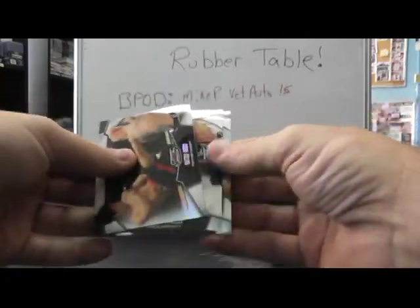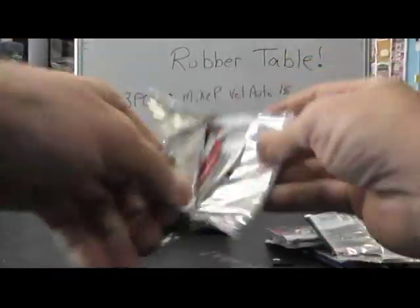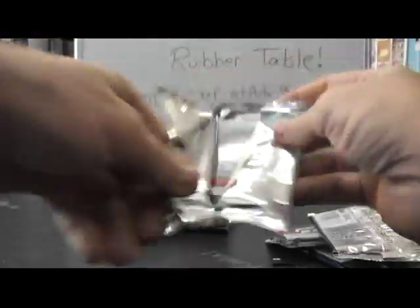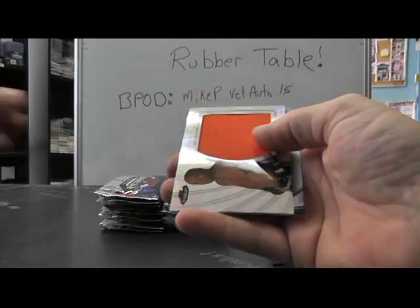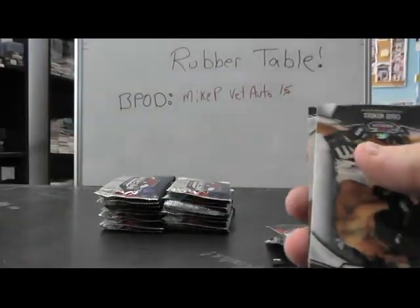I'm pretty sure those black octographs are numbered to 8 — I'm not 100% on that, but I think they're 8. Misha Tate refractor. There's a blue Chris Weidman, 188. Jumbo Threads — the Spider, Anderson Silva. Not numbered.